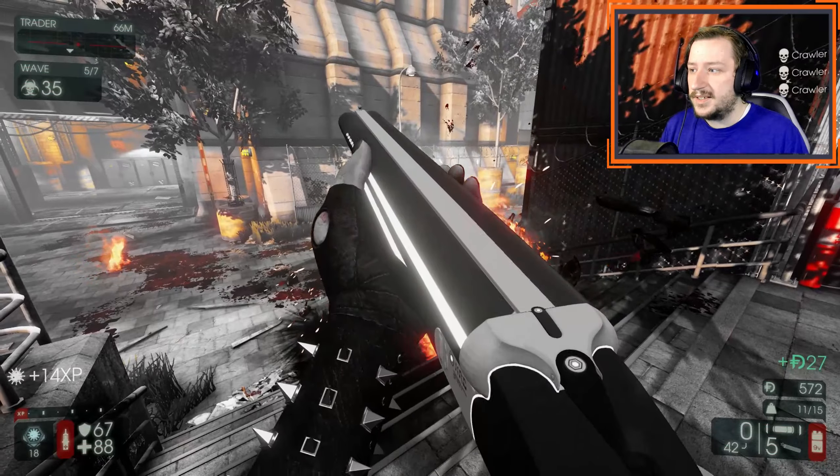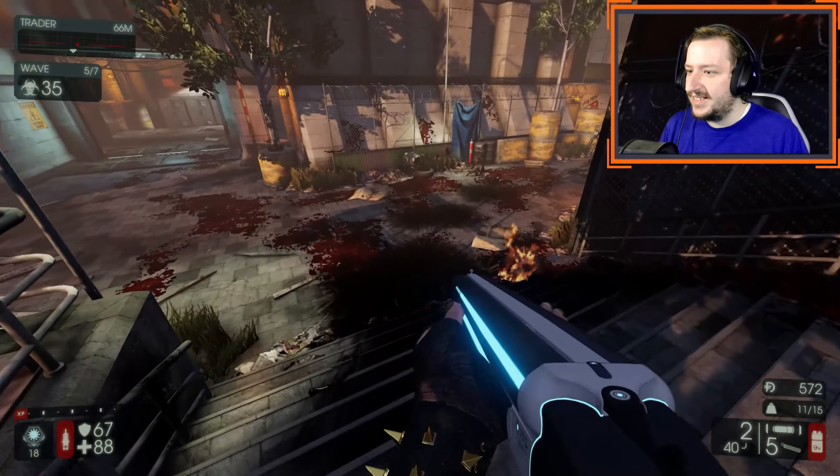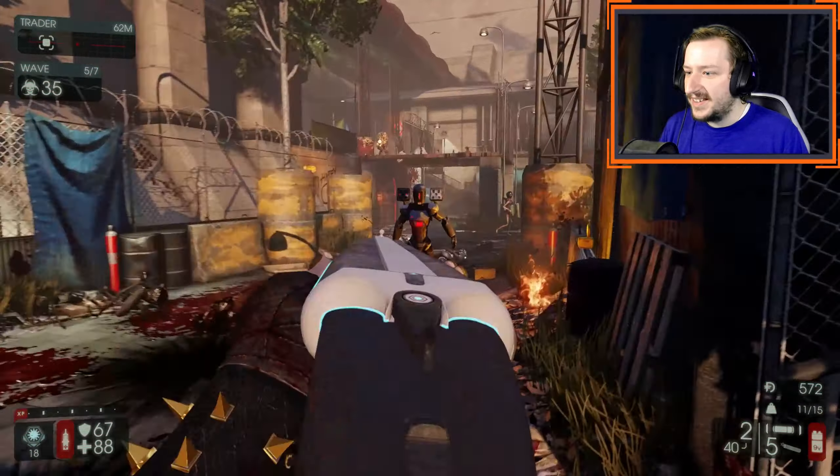We're just gonna clear up these little crawlers running around. Nothing real interesting has come out, but we do have some Scrakes coming up, so that should be interesting. Husks are a little bit of an issue with this loadout — they don't die particularly easily from either of these weapons because they have a pretty good spread, and you don't really want to be too close to them.